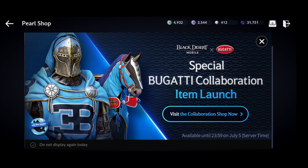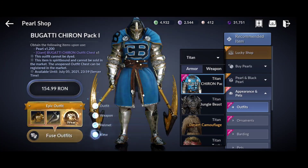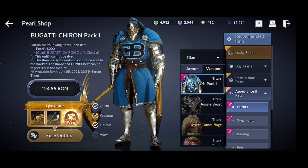Let's start with the Black Desert Bugatti collaboration. As you know, Bugatti is one of the fastest and most expensive cars — actually one of my favorite cars — and I'm quite astounded that they have this collaboration. It's available till July 5th, and there is a collaboration shop you can visit.